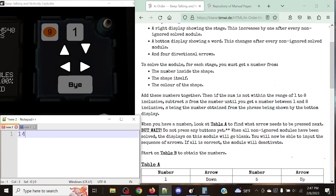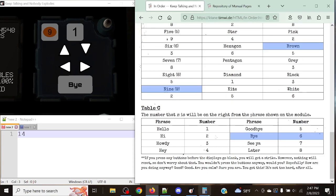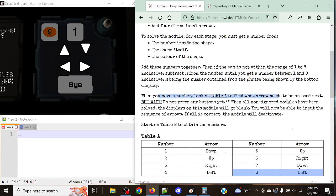Now, the sum is not within the range of 1 to 8 inclusive. We're going to subtract N from the number until we get a number between 1 through 8 inclusive, N being the number obtained from the phrase shown at the bottom of the display. We had a total of 14. We're going to take a look at the word at the bottom. The number that N will be is the one to the right of the phrase shown in the module. We've got 'by,' which corresponds to the number 6. So we're going to do 14 minus 6, which gives us 8 — that does fall in the range of 1 through 8 inclusive. We go to table A, and 8 gives us left. That's the answer for that stage.